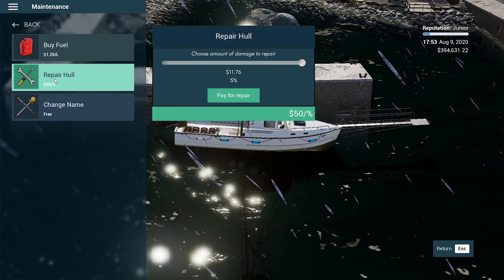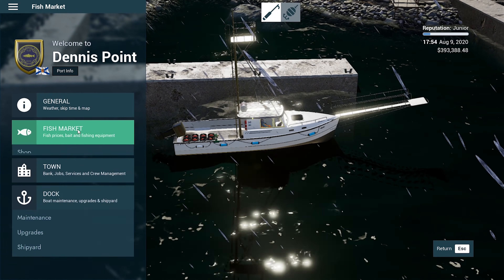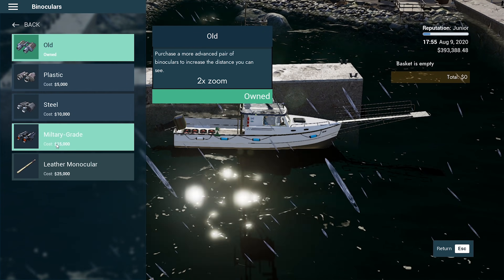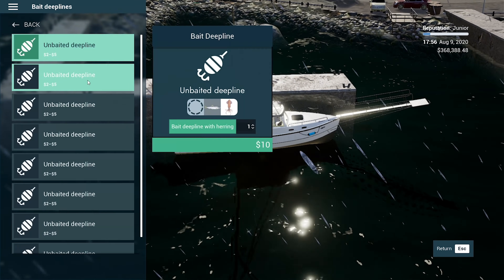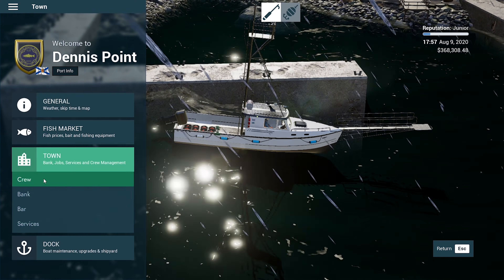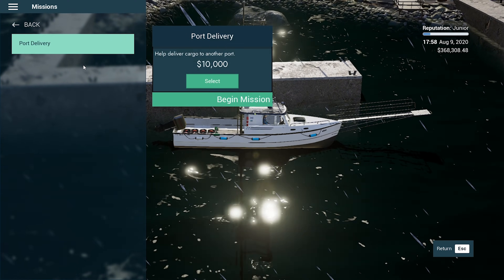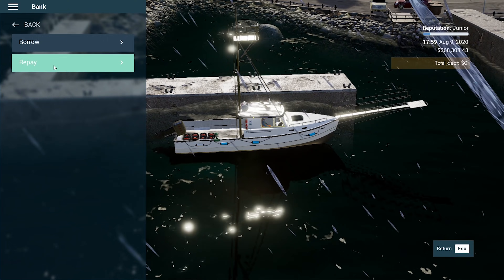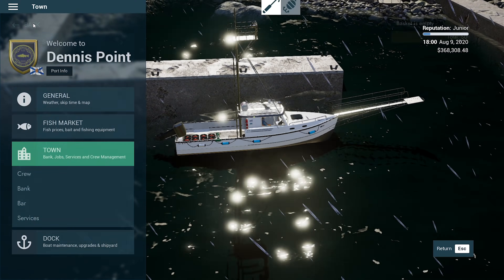That'll be nice. I definitely want to look at the Full Throttle — it's a million dollars obviously, so can't buy it yet. Let's remember to repair and buy fuel. Don't need to change our name. Go to the shop — I think we did buy everything. Fishing gear — bait them with herring again. Some more tuna. Have a look at the bar — tuna from a week ago. There's a mission: help deliver cargo to another port, only ten thousand dollars, that's really not worth it. At the bank, we can borrow up to 190,000 — we don't really need that debt at the moment.